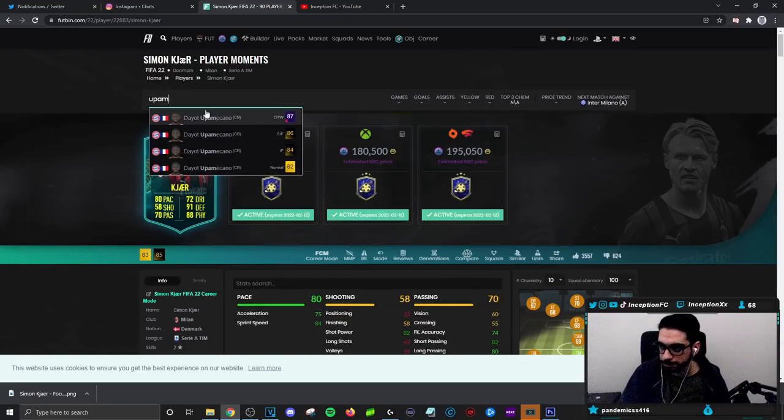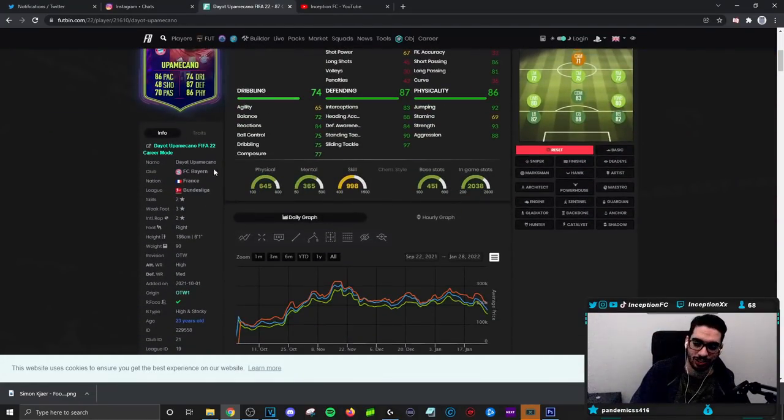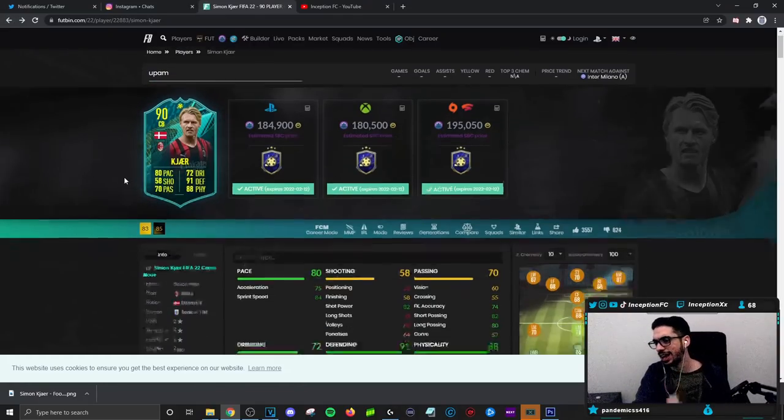Upamecano — this card has pace set up like this with a high and stocky body type. Maybe that's why. Because I tried this card one day and I'm like, Upamecano is kind of crazy, bro — this card is actually really, really sick. If he gets any sort of acceleration in the future it's going to be nuts for him, absolutely nuts.